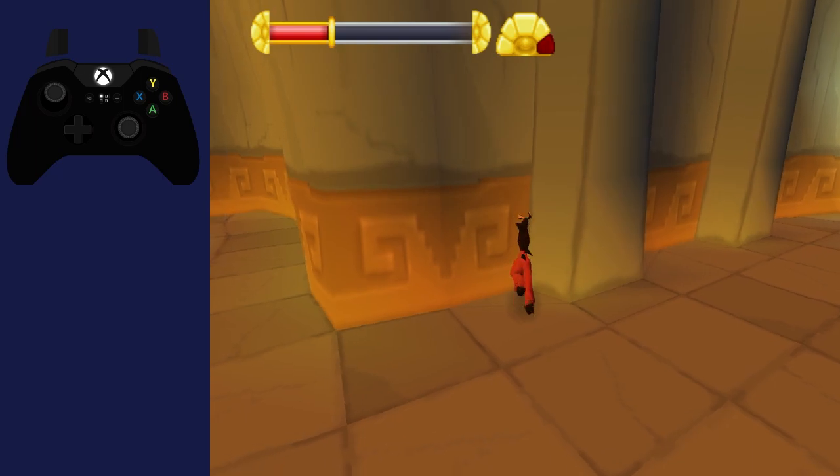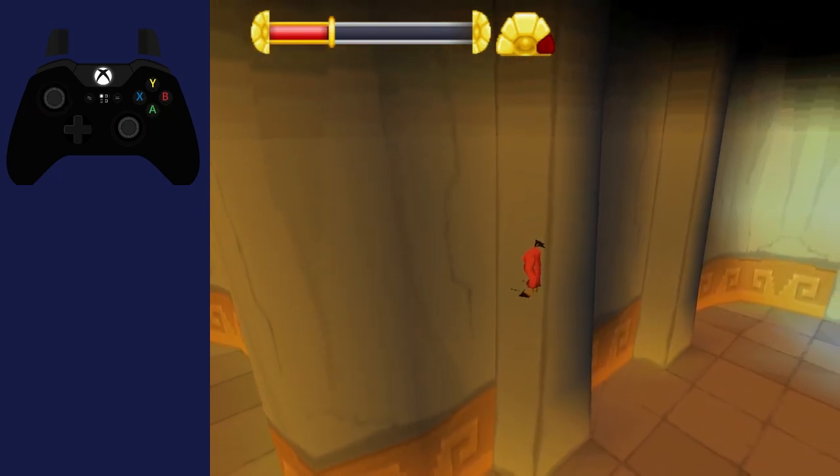The first part of this trick is an up warp. It's a pretty standard up warp — you just get that angle and it generally works.